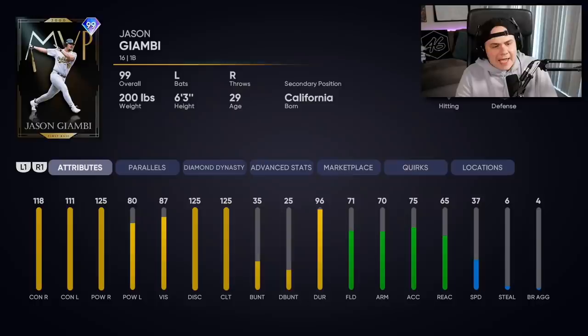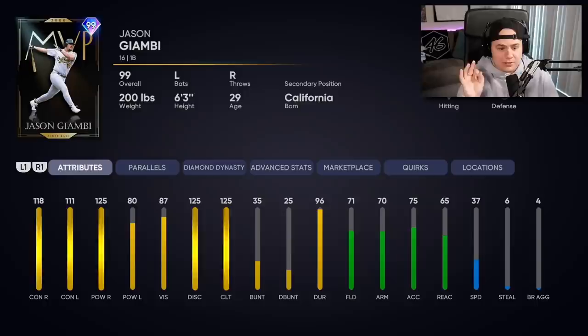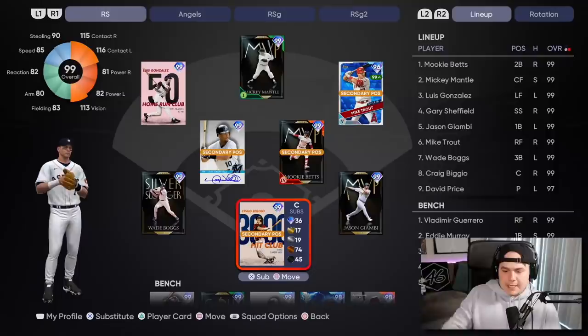We're also using Jason Giambi. I'm hearing a lot of good things about this card and his swing. I really liked Giambi's 92 — I think it was last year, whatever the Yankees collection was. He was so good for me, one of my favorite first basemen for a while, so I know I've had success with Giambi in the past.